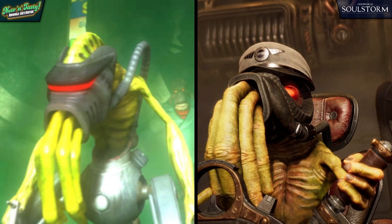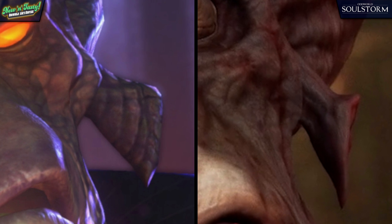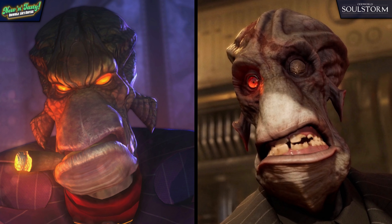These changes can also be observed with every other character in the game as well, especially with the main antagonist, who not only has far more depth and complexity to his design, but also sports a few aesthetic changes. Most notably, a new round red eye instead of the original slits from before, and some painful looking scars that seem to be a result of Abe's actions in the original game.